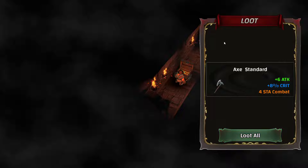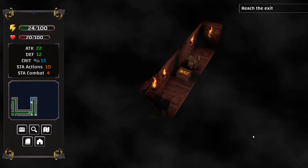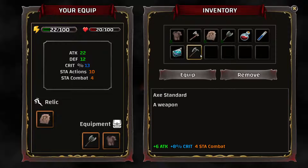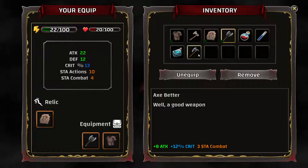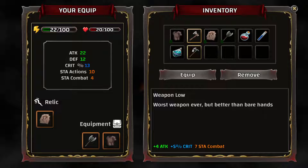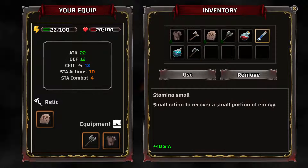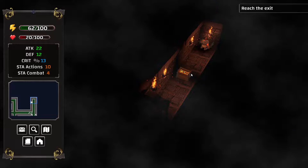Got ourselves some more loot — there's an axe standard. Going to the inventory: axe standard, a weapon. Better axe versus standard axe — you can see they all have different stamina costs, different critical chances. Let's use this one.